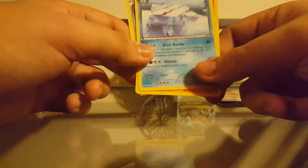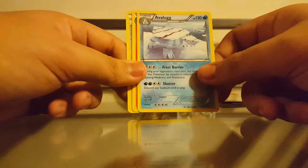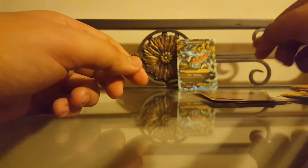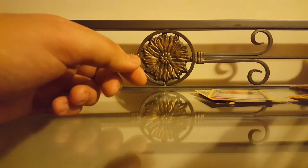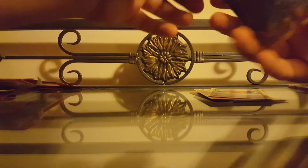Oh man, that's a keeper right there. The uncommons are Avalugg, Fletchinder, and Poipole. Can't believe that luck — first pack! That is definitely going into a sleeve and top loader after this video.